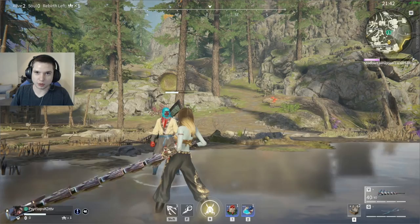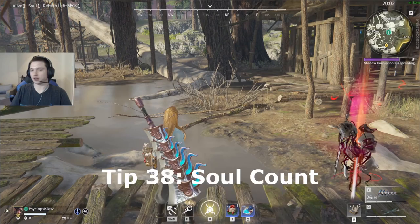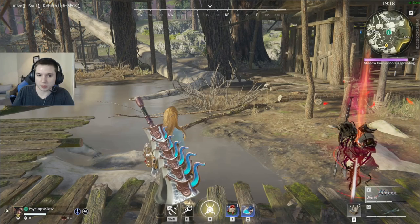The soul count in the top left corner shows how many people are running around as a spirit. You can hear the footsteps and see the ripples of water from a person in spirit form as they're moving.